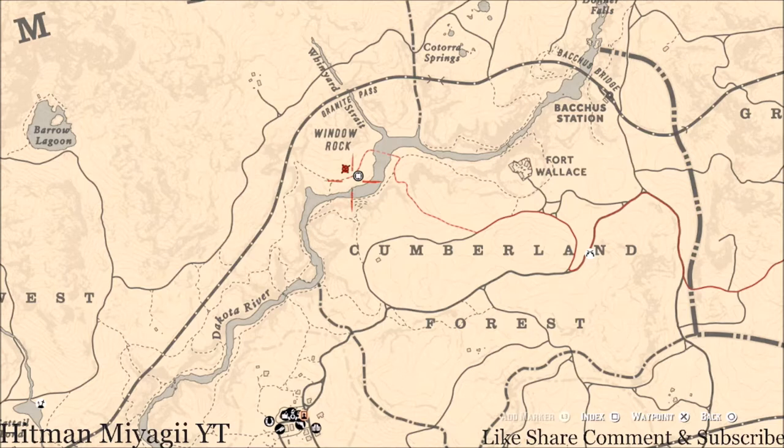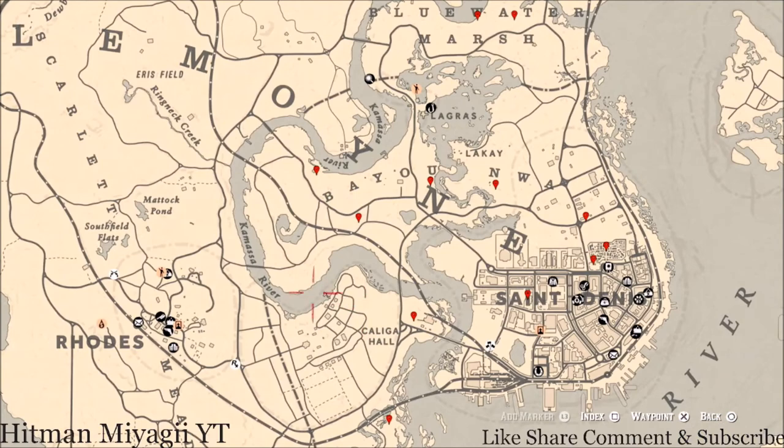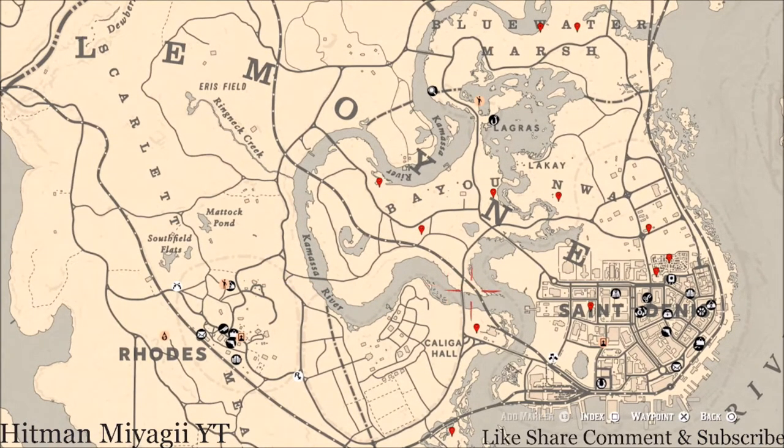Let's get down here to where we normally do business, which is the Lemoyne area of the map. The cycles for today, Thursday July 22nd, are: family heirloom cycle one, all luxury cycle four, coin cycle six, arrowhead cycle two, wildflower cycle two, antique alcohol bottle cycle three, all tarot card cycle two, bird egg cycle three, and fossil cycle six.